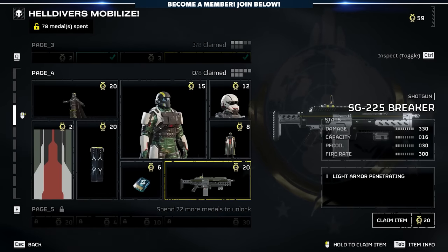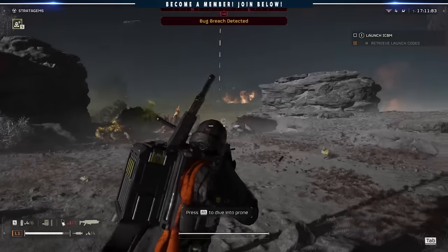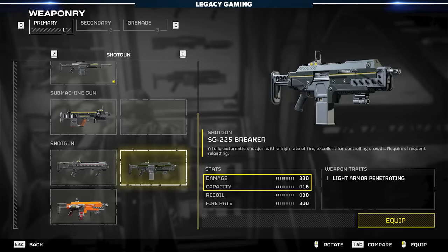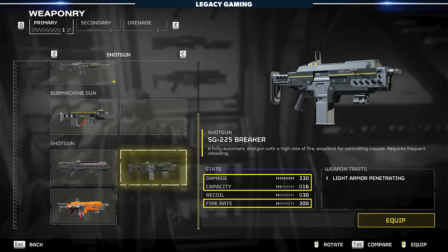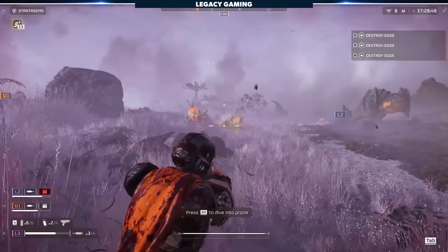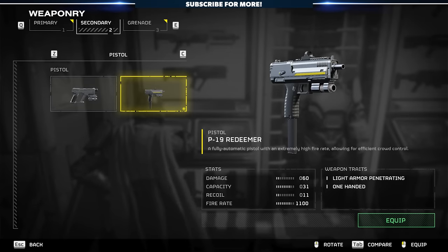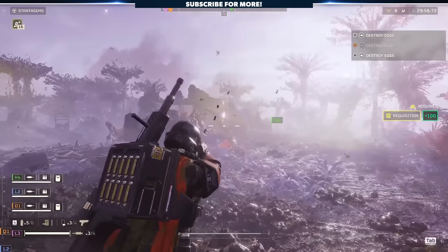Where things get really fun is when you unlock the SG-225 Breaker, the same shotgun we talked about in the support build. This thing is currently just too good to pass up because it features blistering damage, a high rate of fire, and is magazine-fed unlike the Punisher shotgun, which is reloaded one shell at a time. For a secondary weapon, the P-19 Redeemer continues to be our gun of choice — a strong early game option that provides high damage when you need it in a pinch.